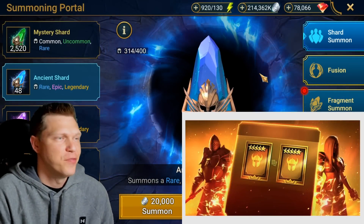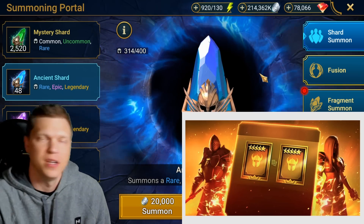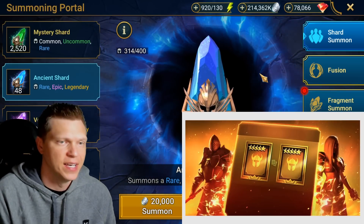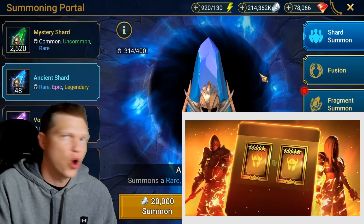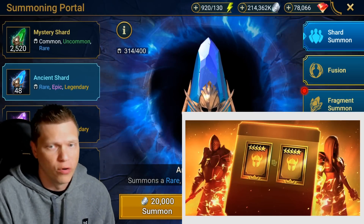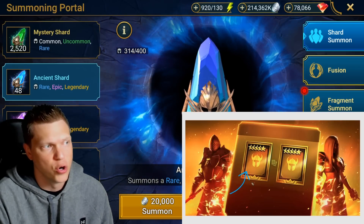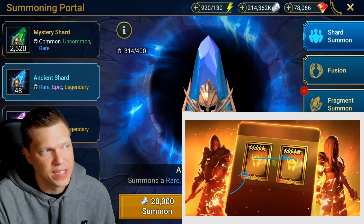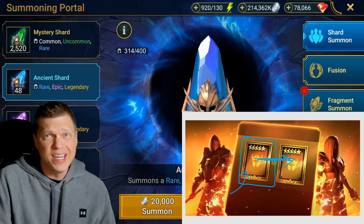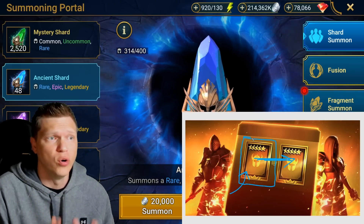First, I want to talk about the summoning event that is going to be launching tomorrow revolving around ancient shards. This is going to be a bonus legendary event — kind of like a pseudo 2x, but it takes the epics out of the equation. Your shards are going to be at the normal summoning rate, but you are going to get a bonus legendary. So when you summon a legendary with normal summoning rates, it's going to give you another legendary that is guaranteed to not be a dupe of the first legendary.